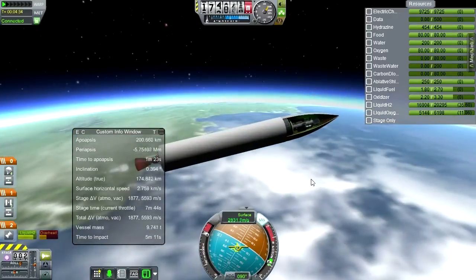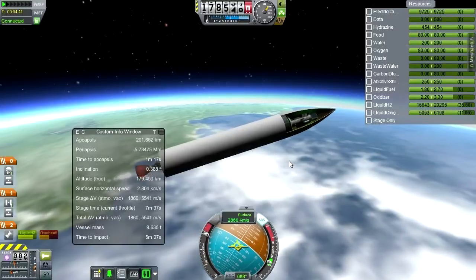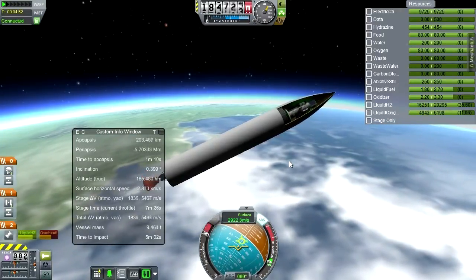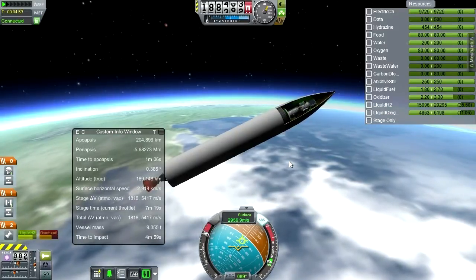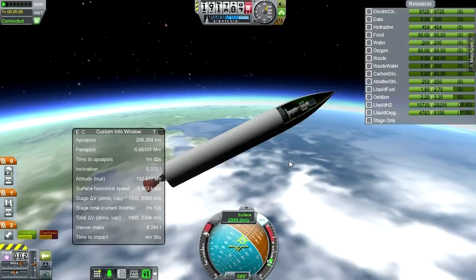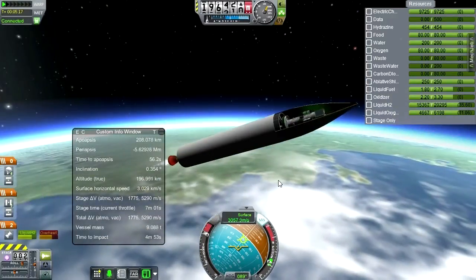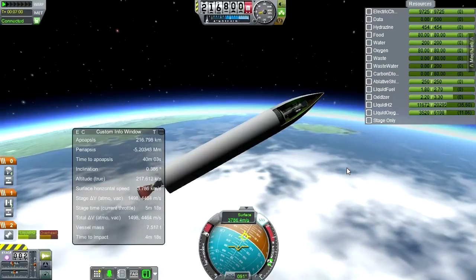If you haven't watched the Carl Sagan one, I definitely recommend it. Okay, we are looking at our time to apoapsis — that's what I need to keep up during the burn time of this stage. The burn time is 7 minutes 34 seconds right now, and our time to apoapsis is dropping — so this is not a good launch. It would be good if I was trying to imitate Alan Shepard, but probably not good even in that case.